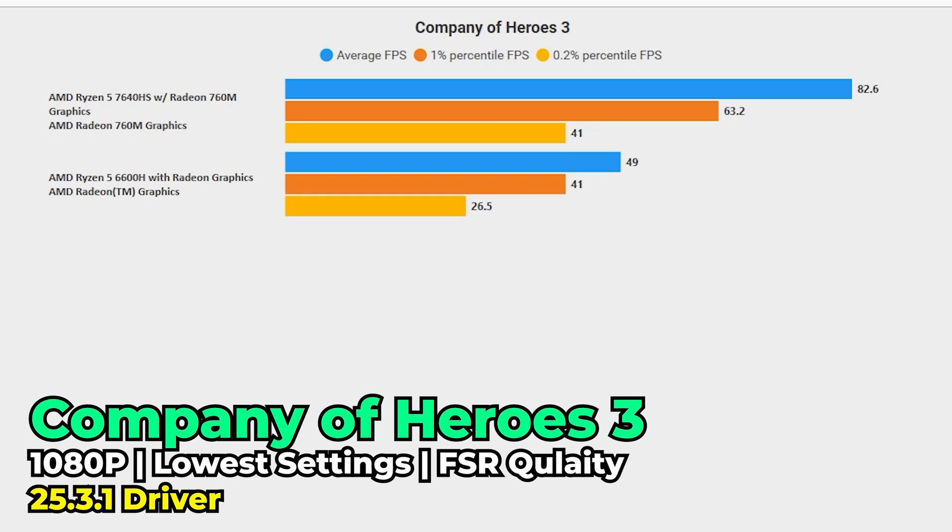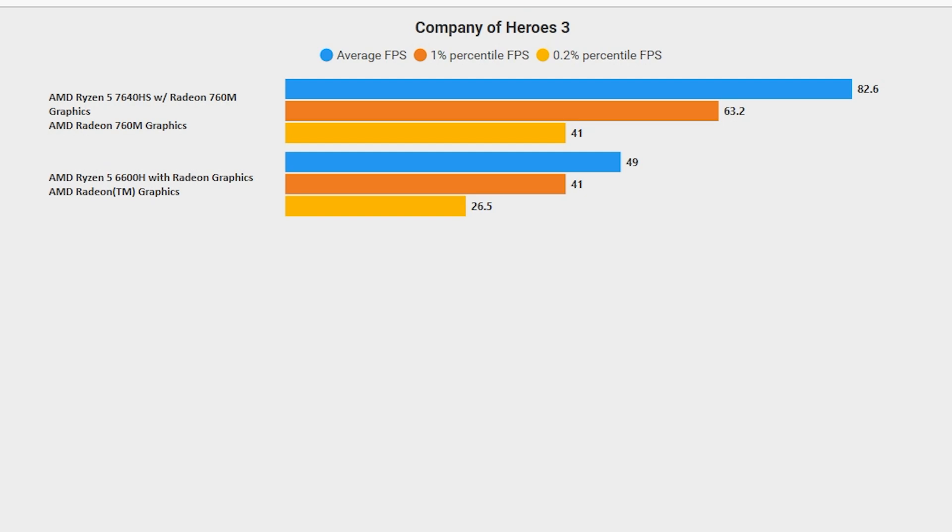I also checked out Company of Heroes 3 at the lowest in-game graphics settings using FSR at the quality preset, and here we see some massive differences in performance. The 6600H gave an FPS average of 45, which is more than playable in this type of title. However, the 660M is giving about 60% the performance of the 760M, and those enormous gains carry over to the 1% lows and 0.2% lows. So while both give a playable experience, the 760M gives you headroom to play around with graphics settings if the absolute lowest isn't what you're looking for.